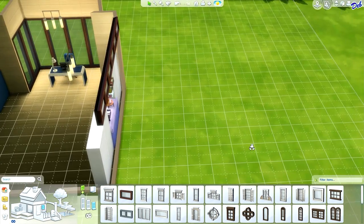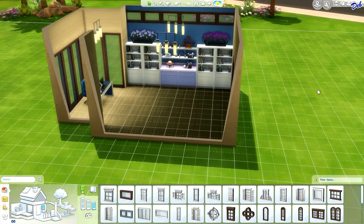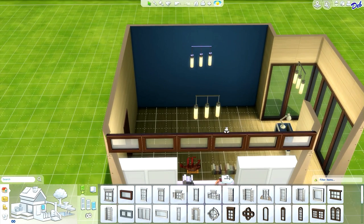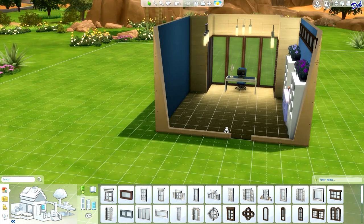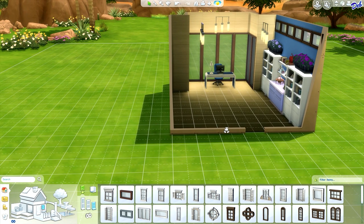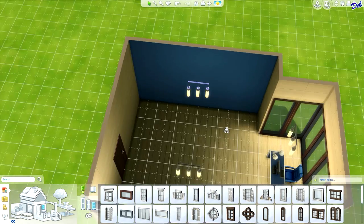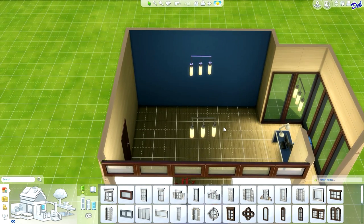Now we've got that wall done and I'm really happy with the way that turned out. Now we've got all this other space over here. Just because this is a home office does not mean it should not be a relaxing place. Maybe your sim has a stack of reports to read and doesn't feel like sitting at their desk. Maybe they want a nice little sitting area to relax and read. So let's just make a little sitting area here.